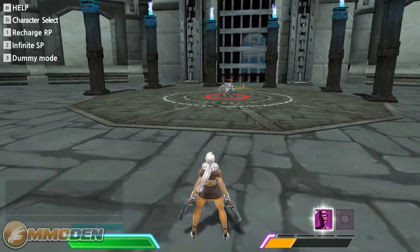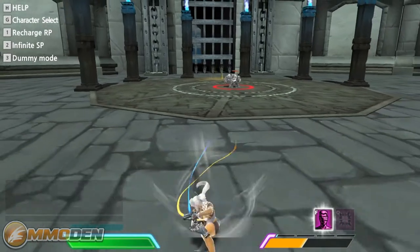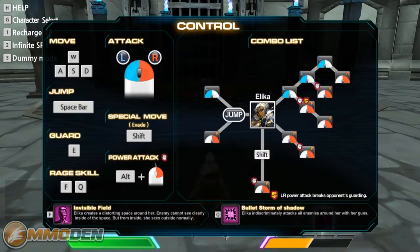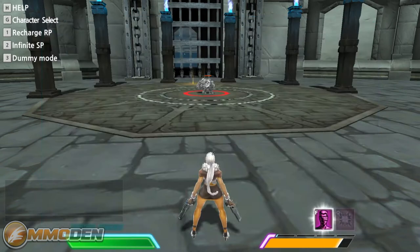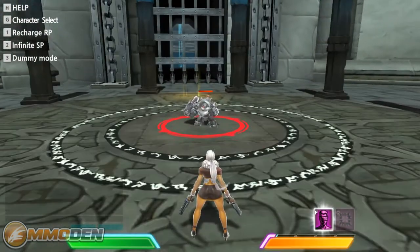I'm out of SP, so I'll hit 2 to get infinite SP so I don't actually use it. You can hold down Shift for your defensive move — you can see how she moves back away from the fray. Hold down H to show everything: Spacebar is jump, E is guard, then you've got your two rage skills, your special move evade on Shift, and your power attack which is Alt and right click.